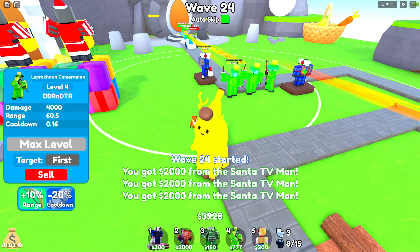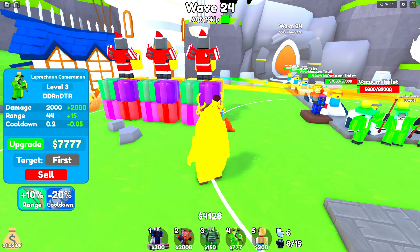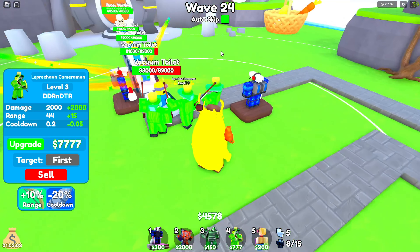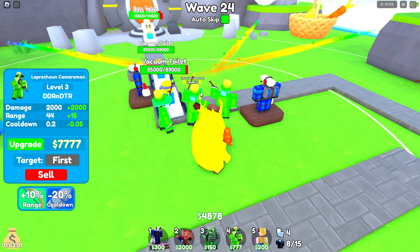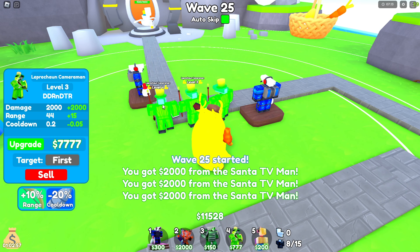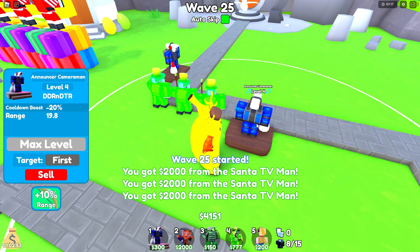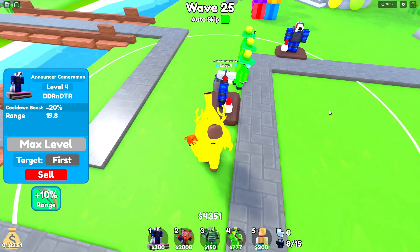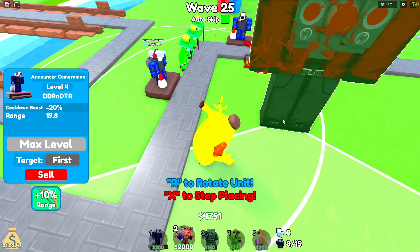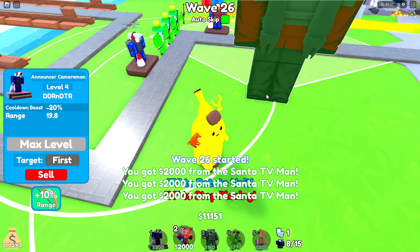Now you can upgrade this guy to level 4. Make sure all of your units are at level 8 — that's max. Once you've got this one maxed out, here's where you're going to start placing your Titans. You see where the Announcer line is? That's the cooldown area.